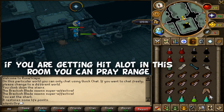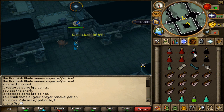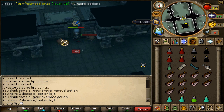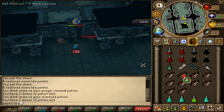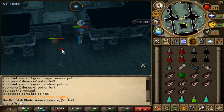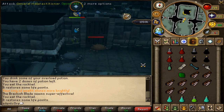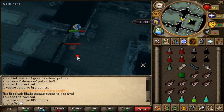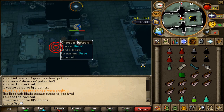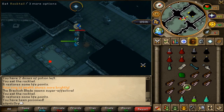I'm just going to watch my health, take a dose of prayer renewal, set my turmoil on, and take an overload. I just need to kill these two crabs and I should be good. Once I kill this crab, I can safely go back through and close the door — and that's them successfully lured. They'll stay in there.